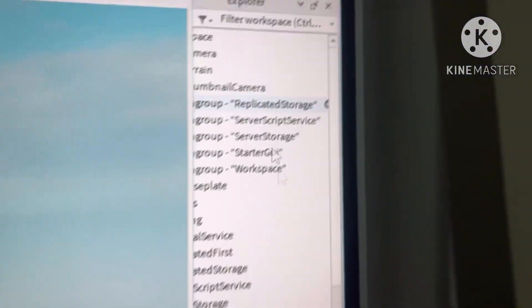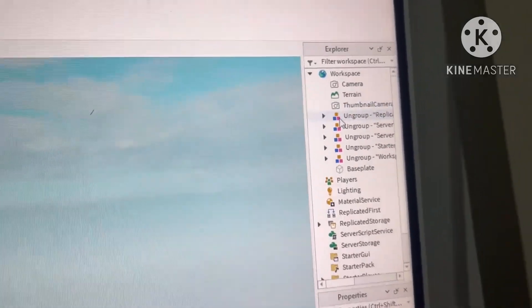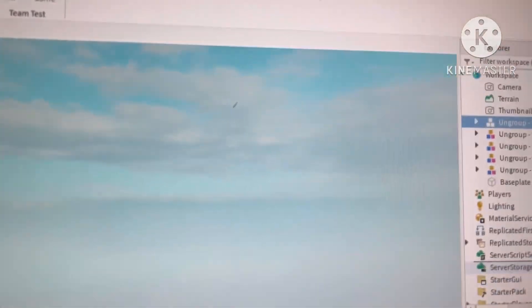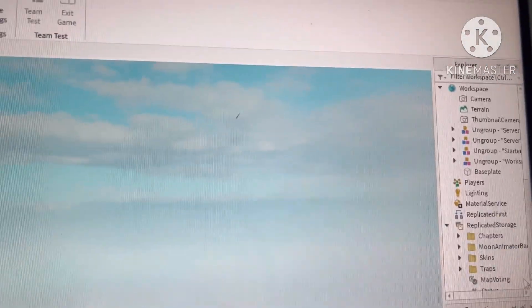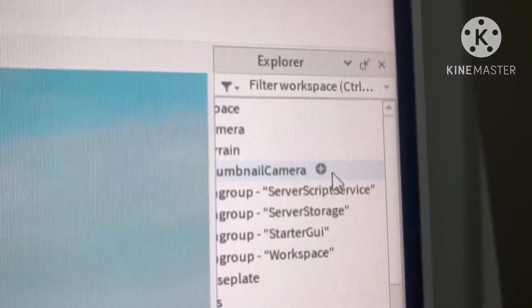First we're going to ungroup into ReplicatedStorage. So we'll put this one in ReplicatedStorage, right-click, and press Ungroup. You can see all the stuff. Next we're going to ungroup the second one in ServerScriptService.